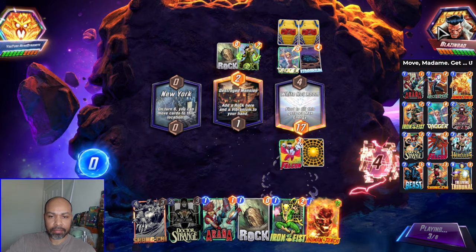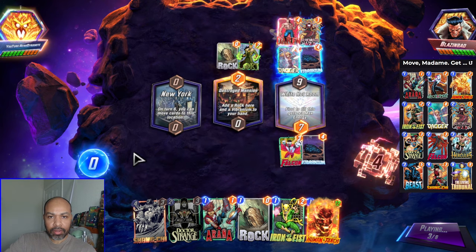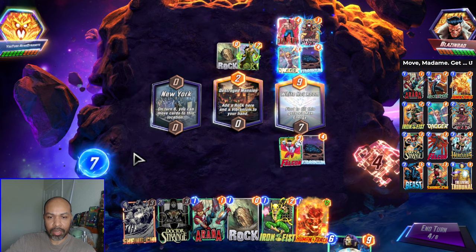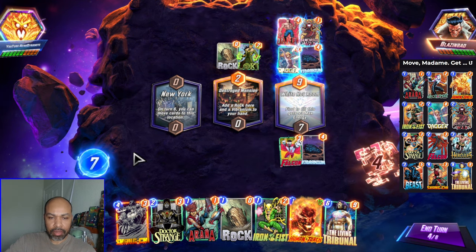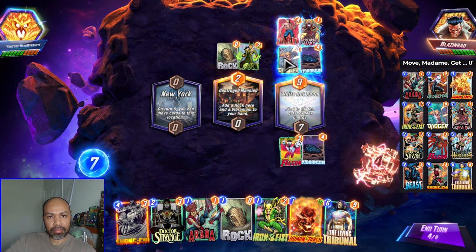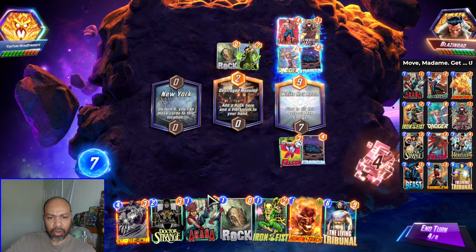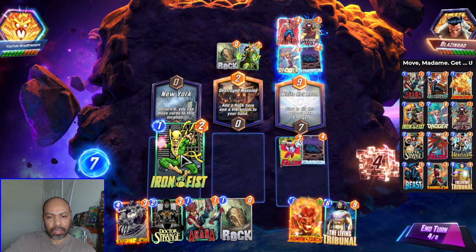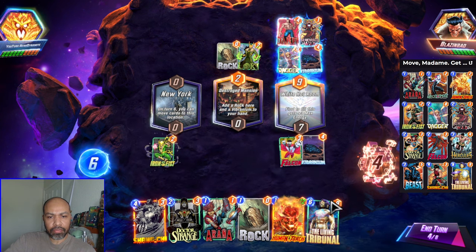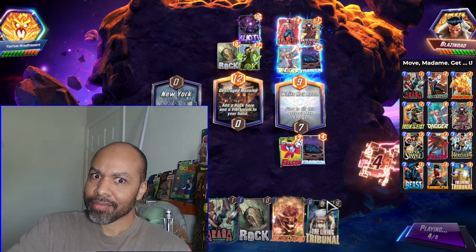They have 2 cards in their hand. A Dakin — okay. Let's hope they don't have a Killmonger. There is Living Tribunal. I need to play a card because they might move one of theirs, and I need to not deny myself a draw. Let's go Iron Fist. I have so much energy — yeah, let's go Iron Fist.